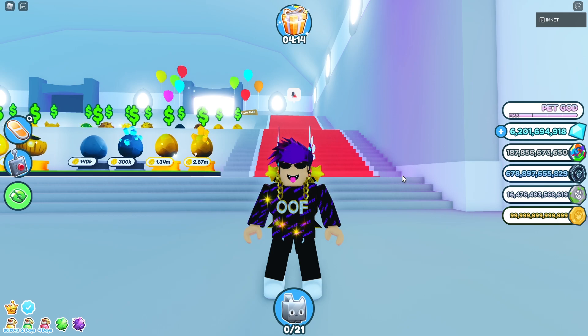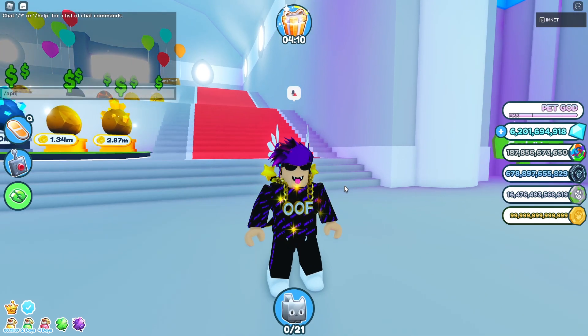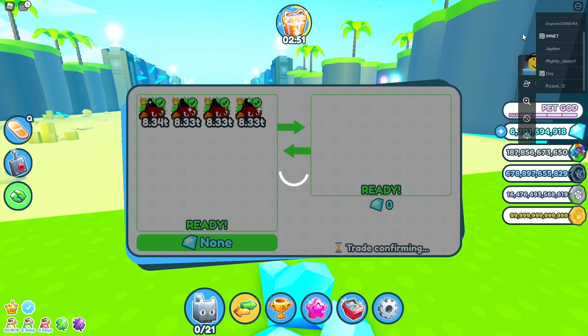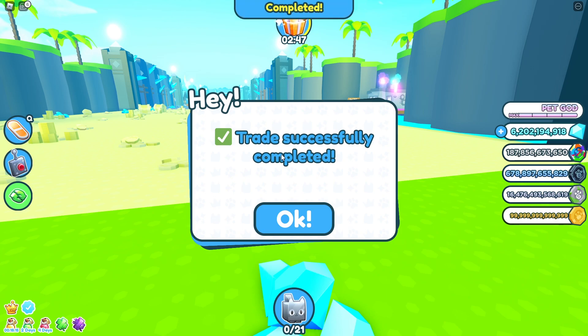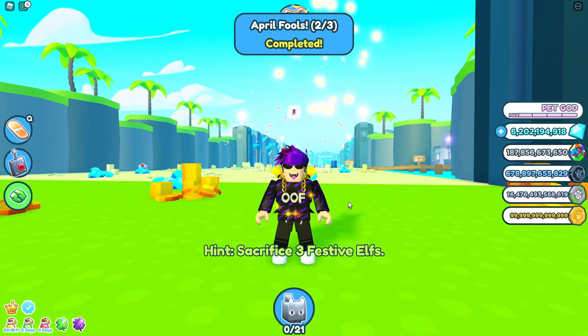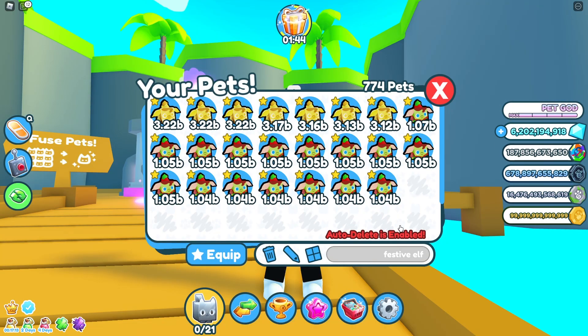Once you have three Festive Elves, type 'April Fools' in the chat. I've already done that. Then you need to trade three pets away for free to someone — once that's done, you've completed the second step: 'April Fools — sacrifice three Festive Elves.' That quest is now complete.